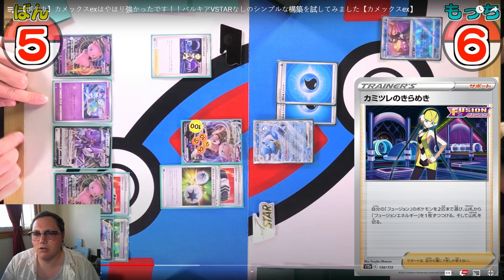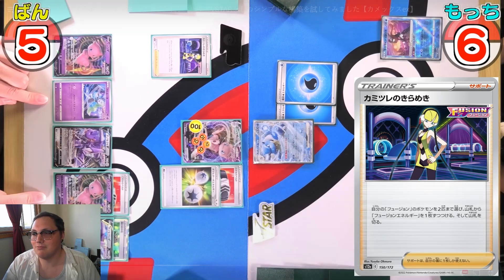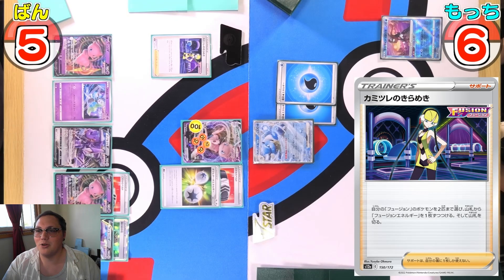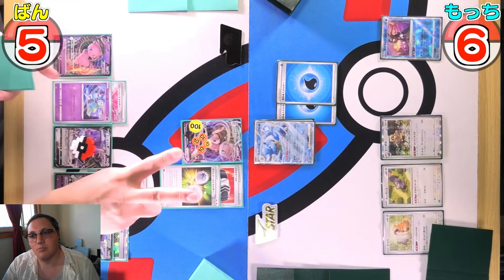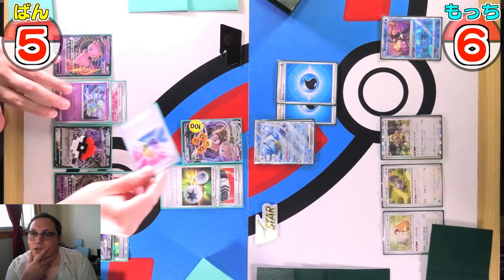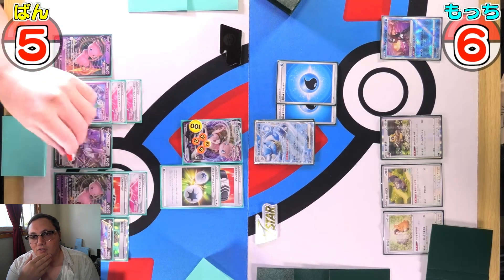I was confused why they retreated into the Genesect and then used a Switch card — doesn't really matter, just a bit unusual to see a Genesect come up and then immediately go away. Elisa Sparkles for the Mew and the Meloetta, using the Genesect ability to draw two more cards, then attaching the energy for turn.